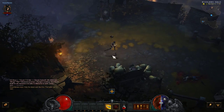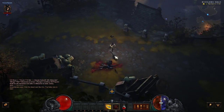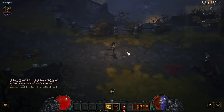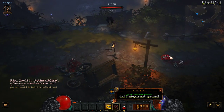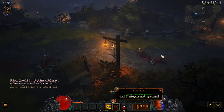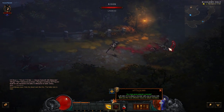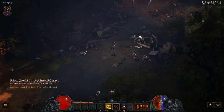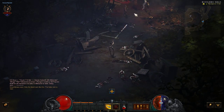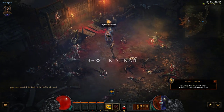You start off in Overlook Road and you have to go to meet these people and you have to kill these zombies. These are risen and you have to attack these and kill all of the demons and undead. As you can see, we're now at a camp in New Tristram. This is one of the main camps.